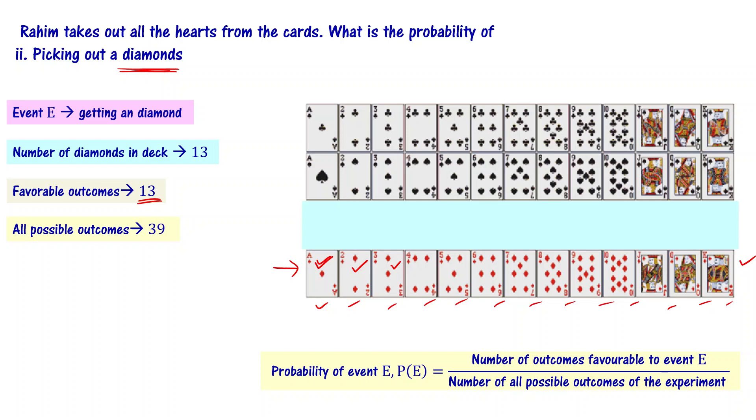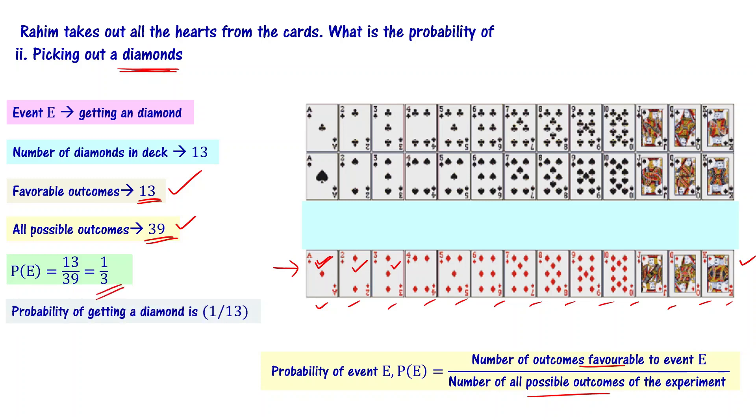All possible outcomes: 39 cards total, so the possible outcomes are 39. Probability of this particular event is 13 divided by 39 — favorable outcomes divided by possible outcomes — that is equal to 1 by 3. Probability of getting a diamond is 1 by 3.